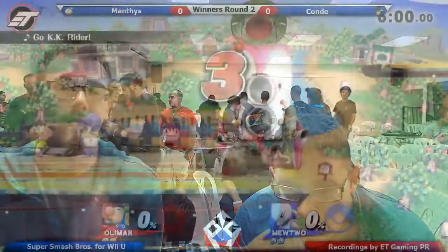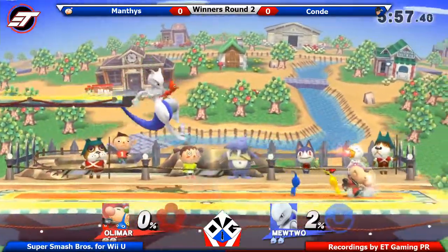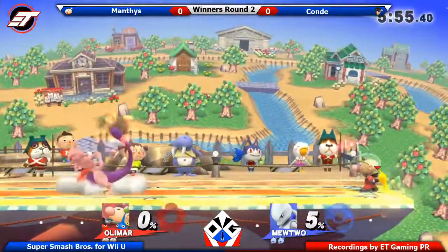Mewtwo on the other hand is a very light character, but has very, very good setups — setups and a down throw that kills super, super fast, super early. And Olimar being a really light character is going to be affected by that. So we're going to start with match number one on Smashville, a pretty neutral stage.